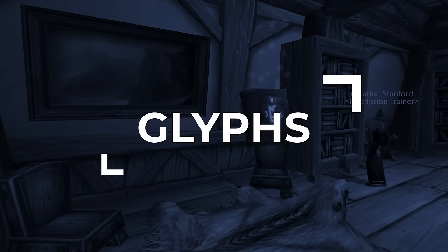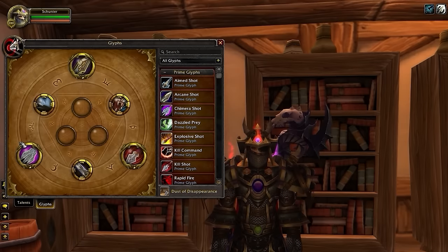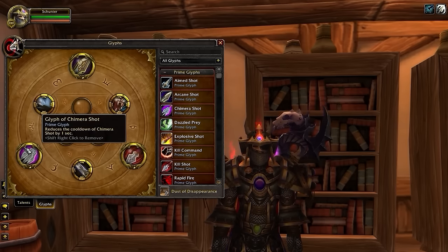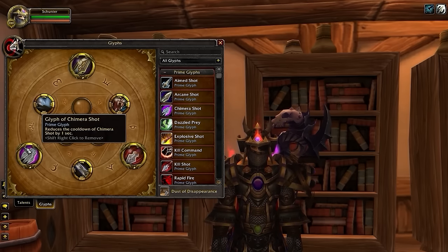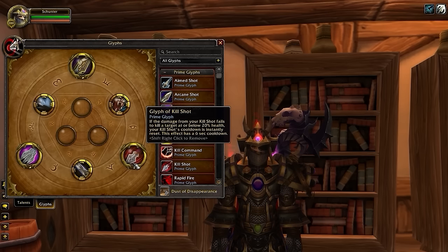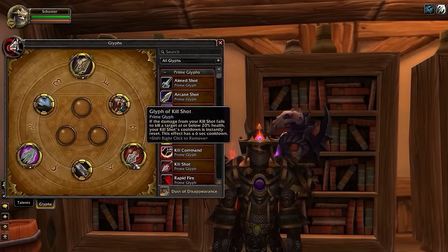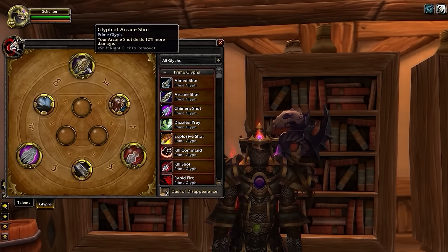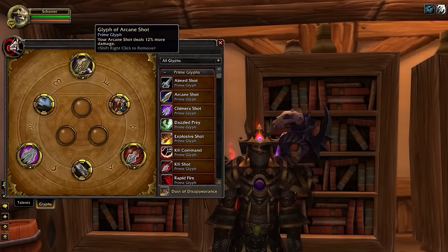Along with talents, the glyph system has changed slightly in Cataclysm. Now you'll have three additional Prime Glyph slots on top of Major and Minor. For Marks Hunter, these won't ever change, and will be Glyph of Chimera Shot for some small CDR on our main ability, then Glyph of Kill Shot which allows us to execute back-to-back if the first one fails, and finally Glyph of Arcane Shot for a modest damage increase to one of our filler globals.